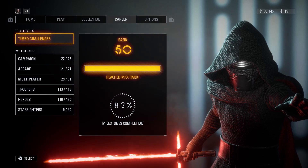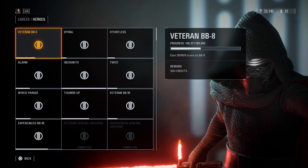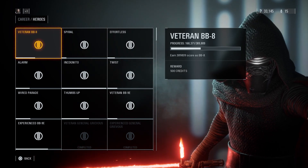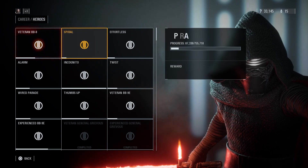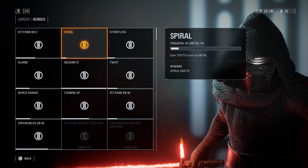If you go down to heroes, you will see a bunch of challenges. If you look at the bottom where it says reward and it says 500 credits, that's not the challenge I'm talking about. If you go over this one called Spiral, you get the Spiral emote for BB9E.